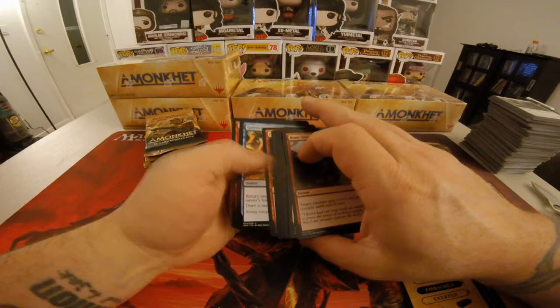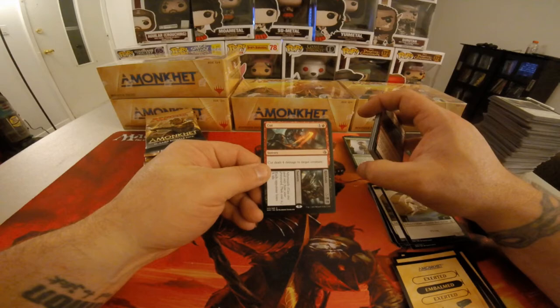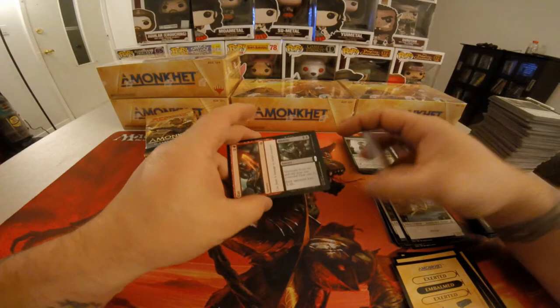Alright, we've got another flip card and it is Cut. One colorless, one red sorcery — Cut deals four damage to target creature. And Ribbons — X to black sorcery, Aftermath — each opponent loses X life.